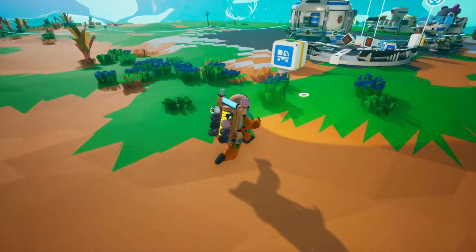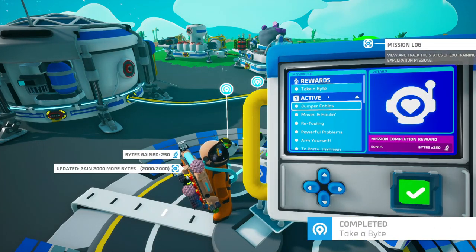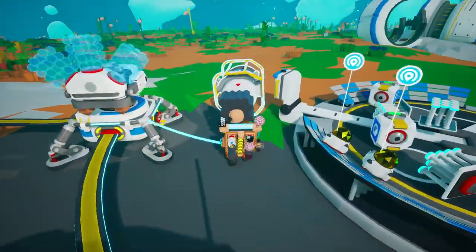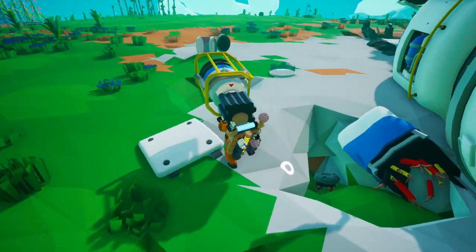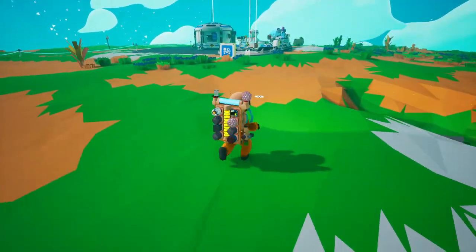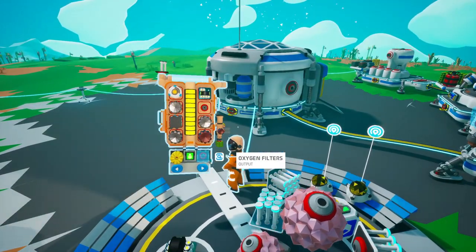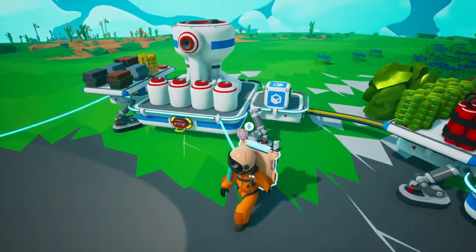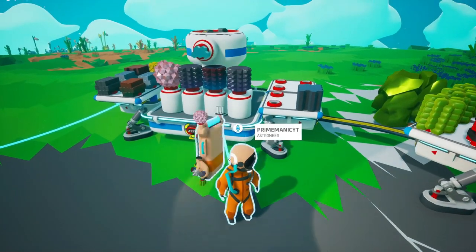Strange object. Power cell. Let's provide it with some power — we have this medium generator, why not put it to use? I need a platform, let me go grab one. So this thing will eventually make us invincible. If you know what it is, you know what it is. If not, you'll have to find out when I activate it — which I might do this episode.